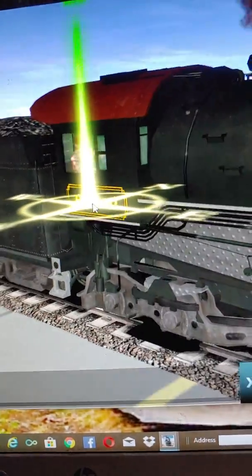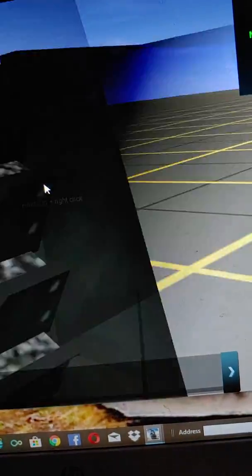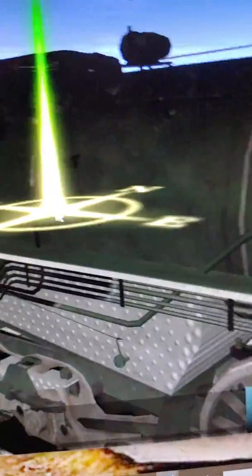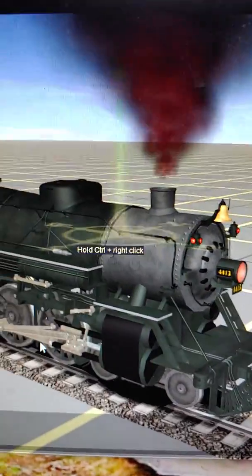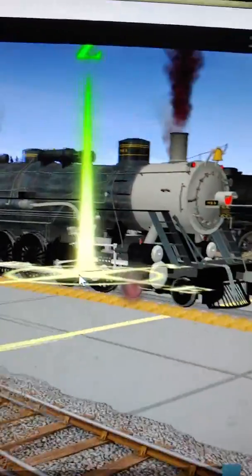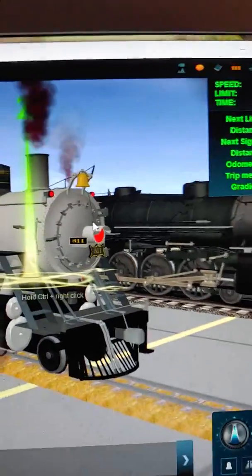Over here, I know his driver didn't die in an accident — I have replaced his driver with a demon version. You guys can see his eye; it's like Timothy's eye, but creepy. I also replaced the smoke with red colors, like I did with 311. Let me show you 311 — number 311, with the red smoke and the red headlights.